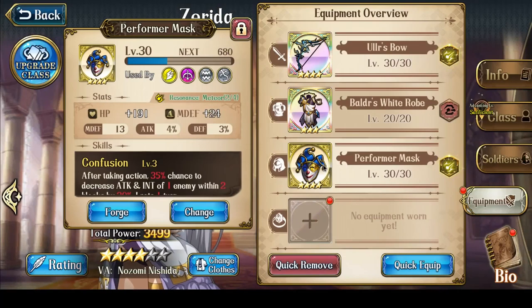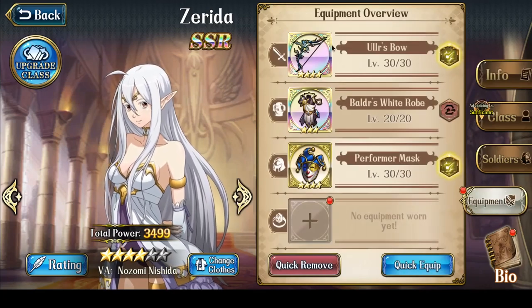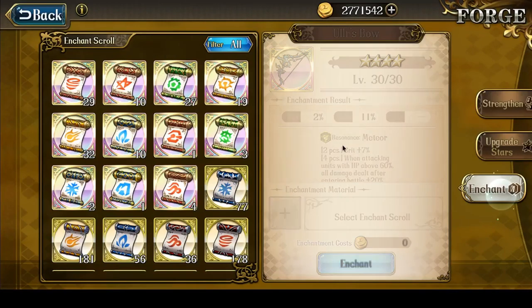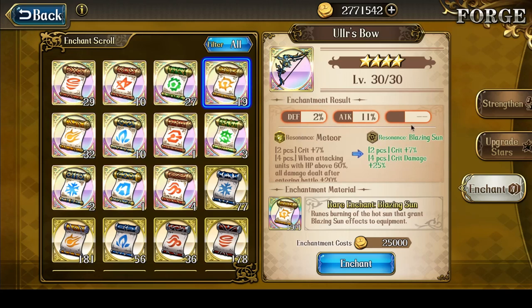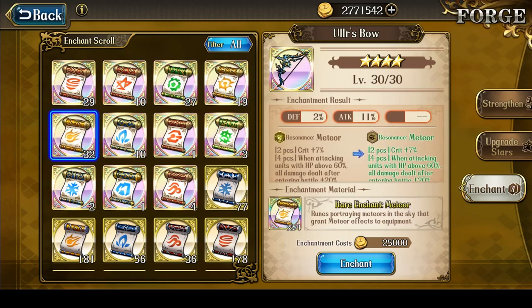There is one last thing I forgot to mention: the enchant on the equipment. Because Zerida is about crit hit and crit damage increase, you want an enchant that increases the crit rate. There are two yellow enchant options. The first is Meteor: when attacking units with hit points above 60%, all damage dealt after entering battle is increased by 20% — plus crit 7%. The alternative is Blazing Sun: crit 7% and when you do a crit hit, you get plus 25% damage. Meteor offers a guaranteed plus 20% damage increase; Blazing Sun offers 5% more damage specifically on crit hits. I personally like Meteor more, but you can always use Blazing Sun.